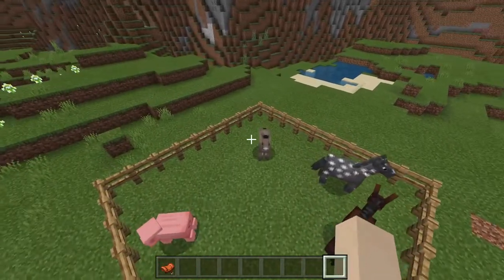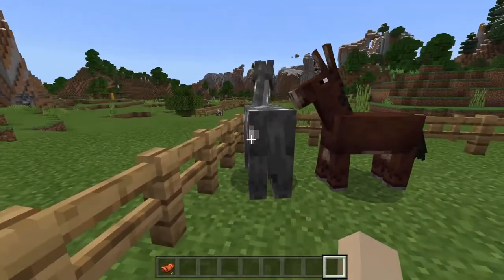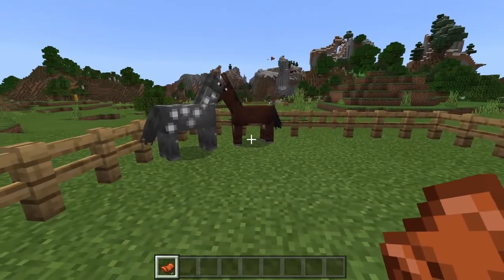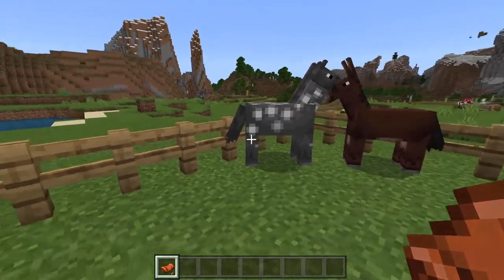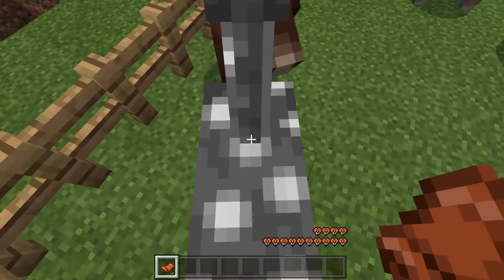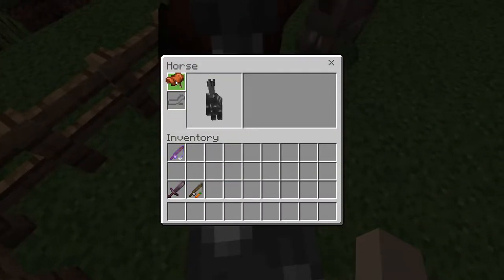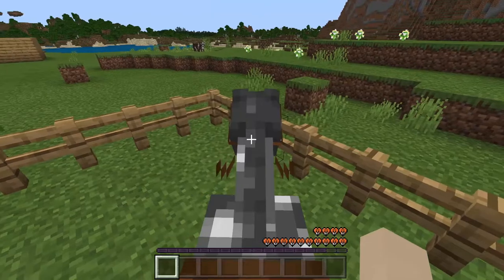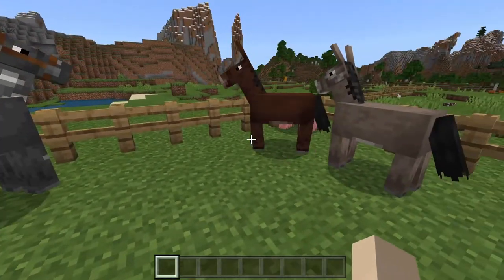Now let's actually use a saddle. You can ride several different animals with a saddle. Let's start with the horse. First of all, you want to make sure that these animals are tamed, except for the pig — I have a video on that in the cards in the top right corner. While you're on the horse, you can't control it at all. Open your inventory and put the saddle in that slot. Now you can control your horse. Get off by using the shift key.